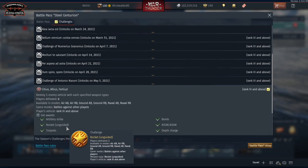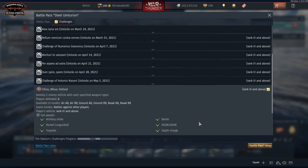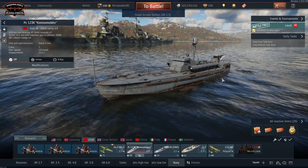Artillery, rockets, torpedo, bomb and ATGM in general are not a very big problem. However, the last one — Depth Charge — that one is a pain in the butt to say the least, and Gaijin really likes to make us jump through hoops to get progress in the Battle Pass. This particular challenge was a nightmare for a lot of people, but actually it wasn't that difficult to do.